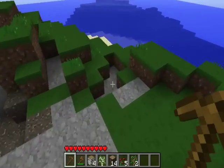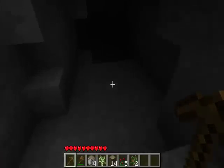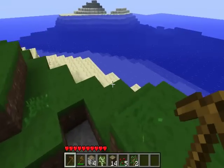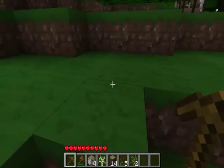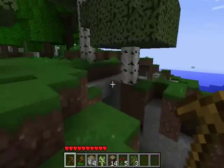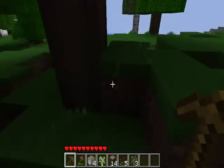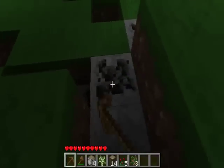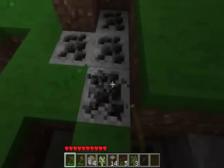Let's look around. There's a cave here — pretty cool, pretty spiffy. I need to look for coal. Doesn't look like there's any coal over here. Doesn't have any coal right here; that's sort of strange.